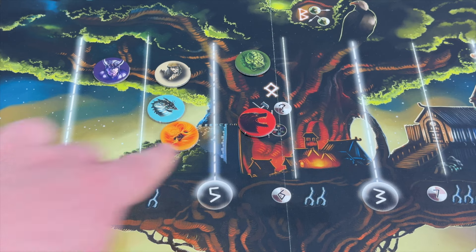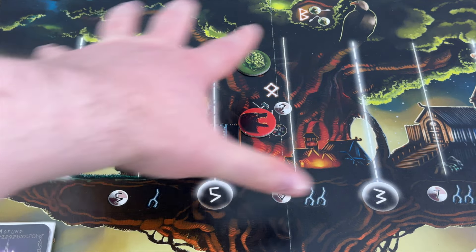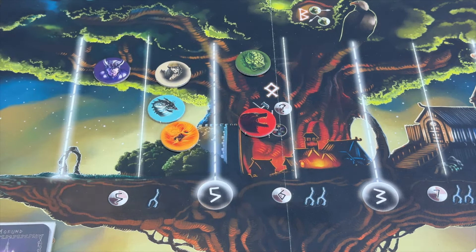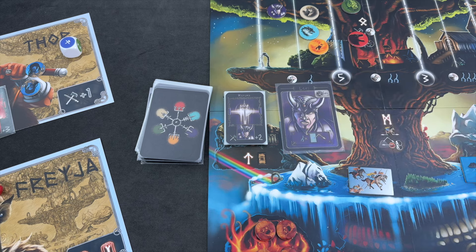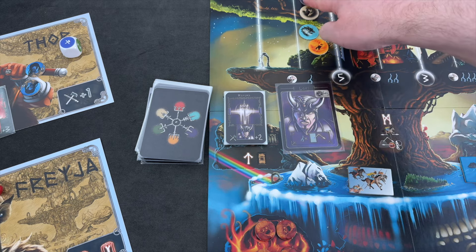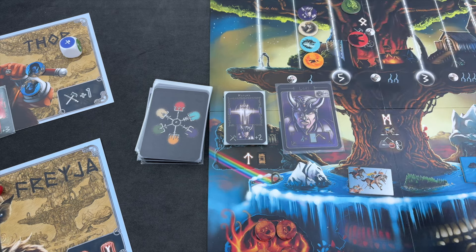It doesn't seem like a lot, but there's still an awful lot of cards we have to go through in order to win this game. That's the end of his turn. Back to Freya — of course it had to happen. Loki is moving one step further, and Loki is revealing the next Frost Giant based on his power level. Right now it's only a one, which means we are seeing our very first Frost Giant.